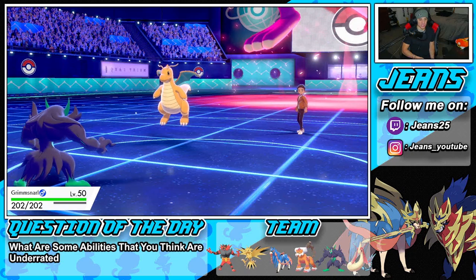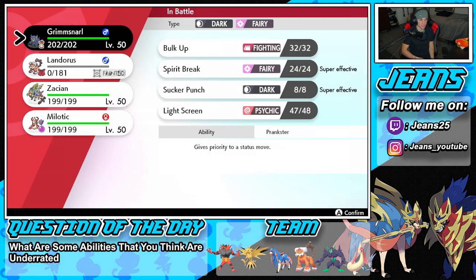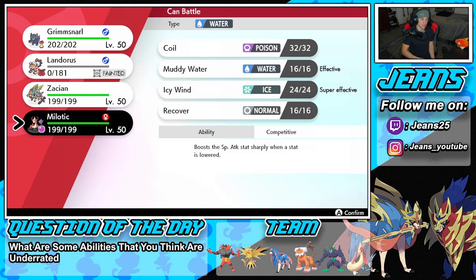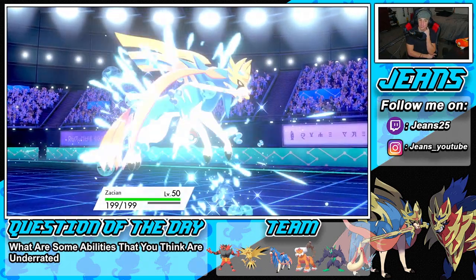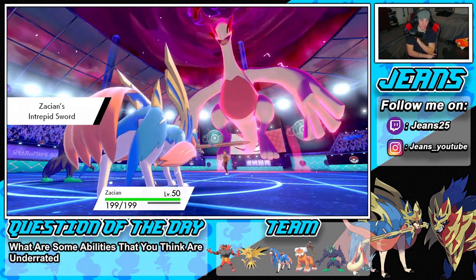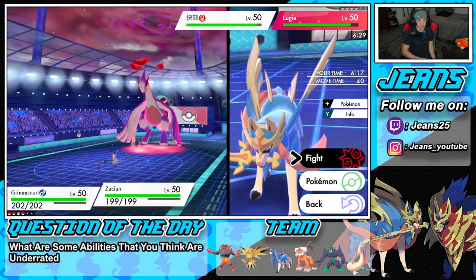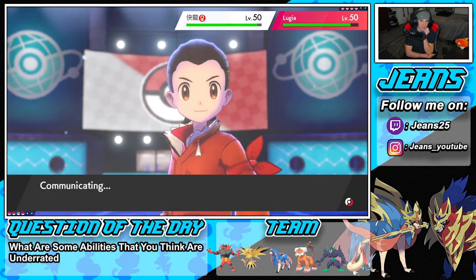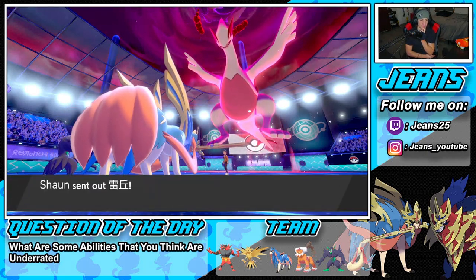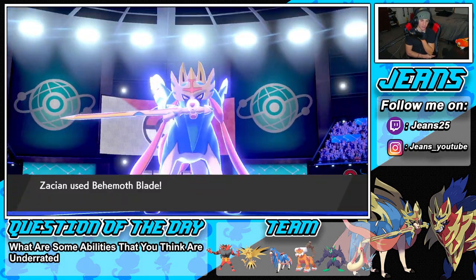I'm going to go after Dragonite with Behemoth Blade — I don't see Lugia taking me out in one shot since it doesn't have a super effective move. He withdraws Dragonite and brings out Raichu. Blade comes out doing a decent amount of damage on Lugia, which is really really bulky. Max Quake flies through — can Zacsian eat that? It does! I'm going to Protect Zacsian this turn since I can see a Fake Out or Nuzzle coming.